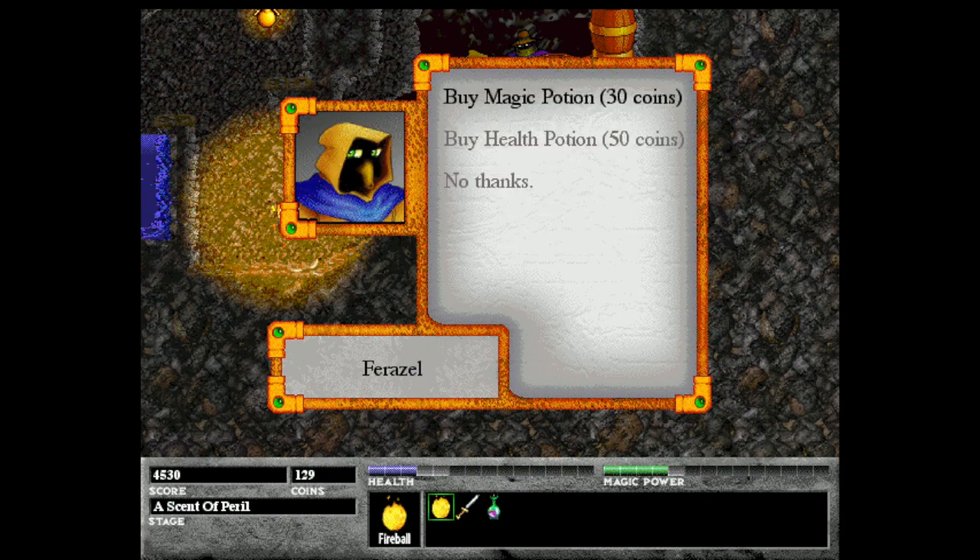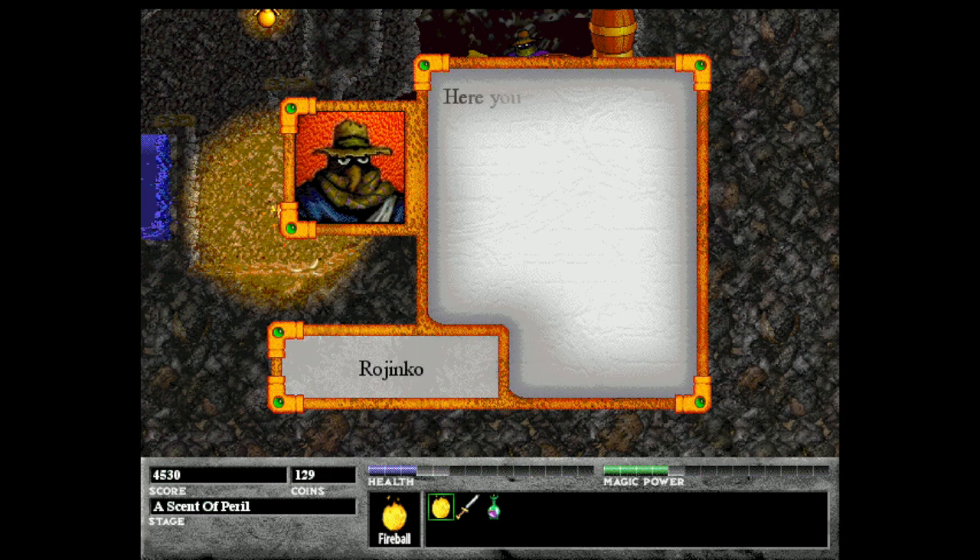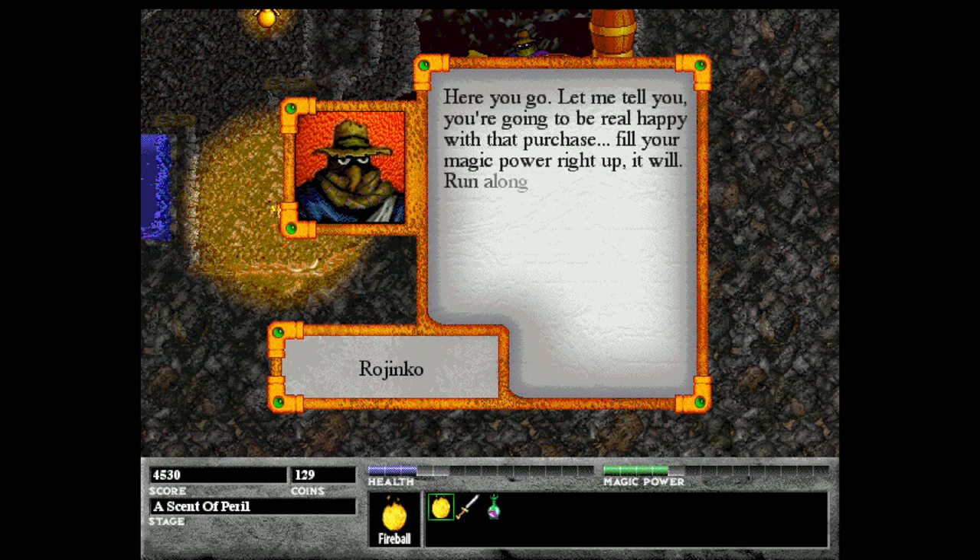So this is Rejinko's main purpose — he sells you health and magic potions, and you can always come back to this level and buy them. The limitations are pretty strict: you can only have two magic potions and one health potion. So I'm going to go ahead and buy those just to keep them on hand. They're useful to have, but they're not required — you can get by without them. Fill your magic power right up, it will. Run along now.